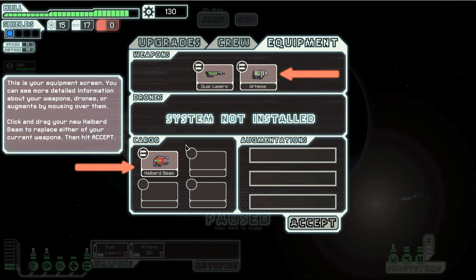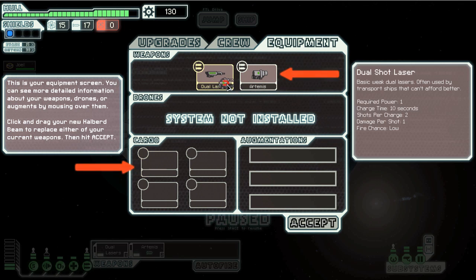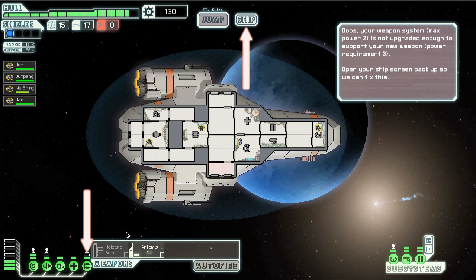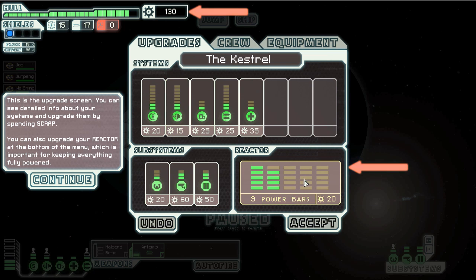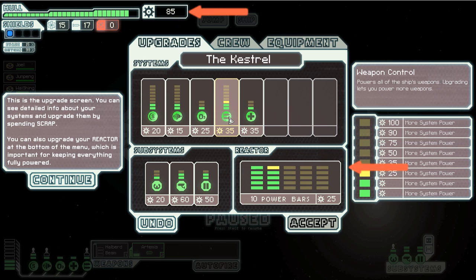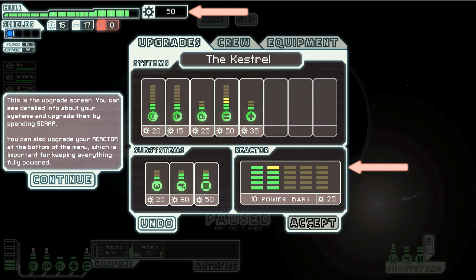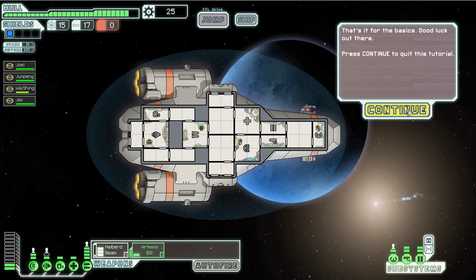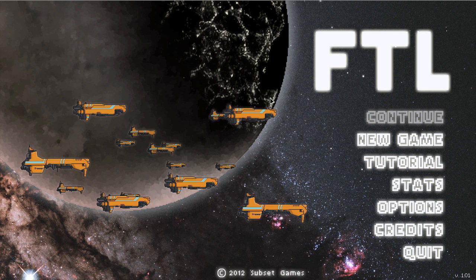Halberd beam ship — now we can switch any one of these. I'll use it; it doesn't really matter. Now we need to get some more. Yeah, that should do it. Okay, so that was the tutorial.